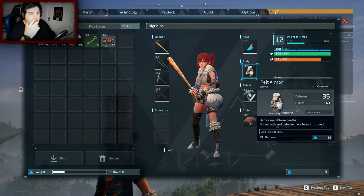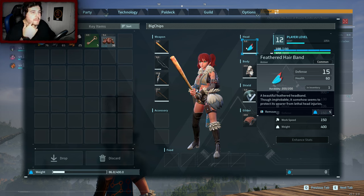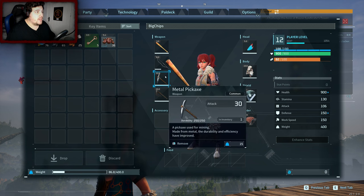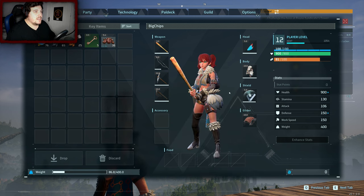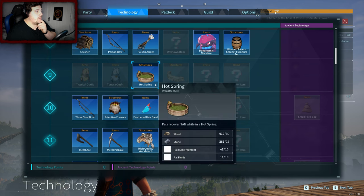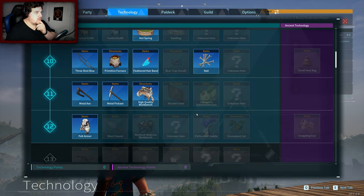Brand new pelt armor. My previous armor was doing 15 defense and 70 health on the cloth armor. This is a severe improvement. I've also got this feathered hairband — it adds defense and it adds health, that's pretty sick. I really like that. A three-shot bow, I did make another one. We have now gone to the metal age — bronze age, whichever one it is — but we've got metal tools, a metal pickaxe and a metal axe. I made the hot springs, made a primitive furnace, made some nails, and a high quality workbench.